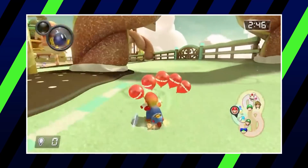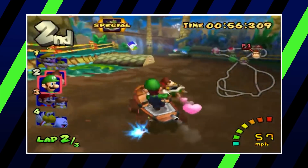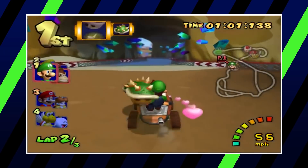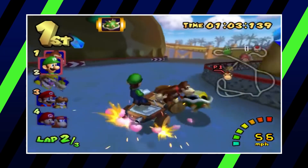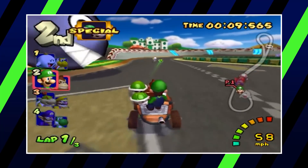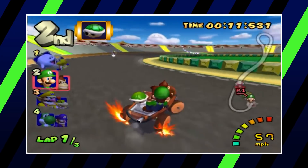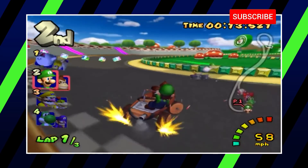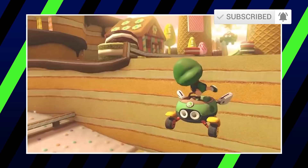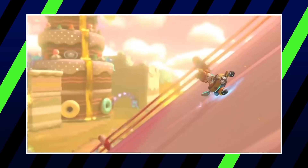First off, let's dig into the rules. There have been quite a handful of Mario Kart games in the past, and the way some of the power-ups work have changed at least once between titles. For example, the triple green shell usually orbits around the kart, but in Double Dash they were all held in a stack in the driver's hand, providing less of a defense. Due to this, we're going to judge these power-ups based on how they work in the most recent title they've appeared in.